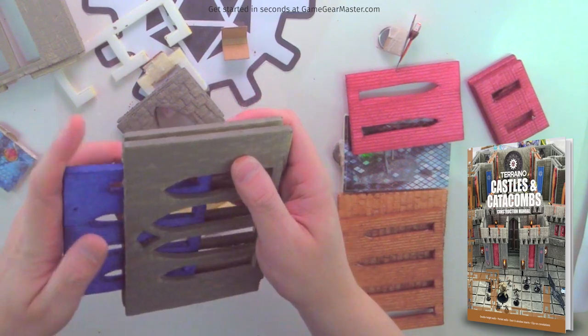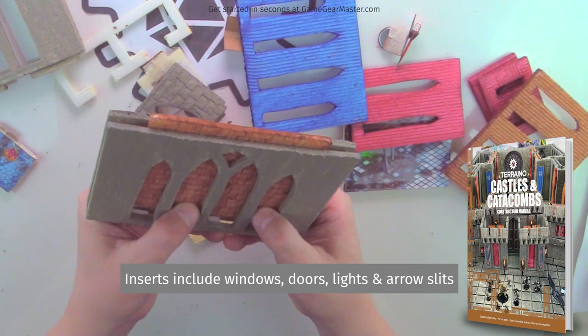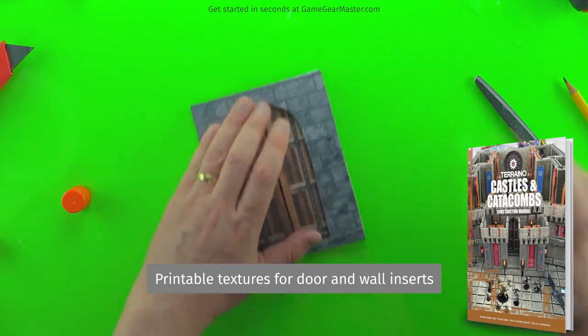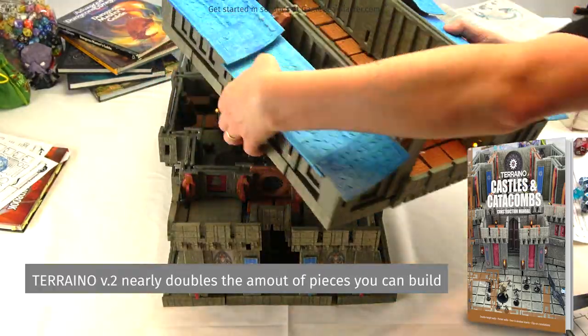The Castles and Catacombs manual introduces more new pieces than any single manual has before, for the simple reason that it introduces pocket walls. These not only make your walls double height in some cases — you can have them single height or double height — but they also make your walls modular. In that pocket in the wall, you can put a lot of different things.